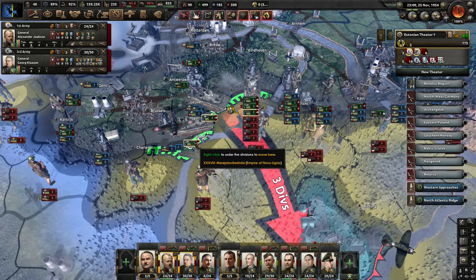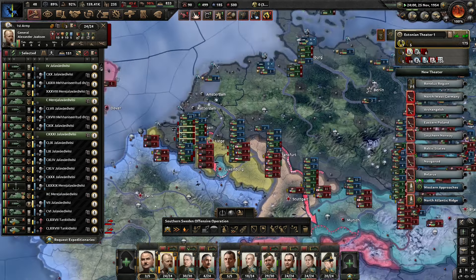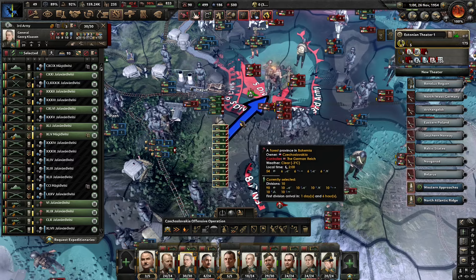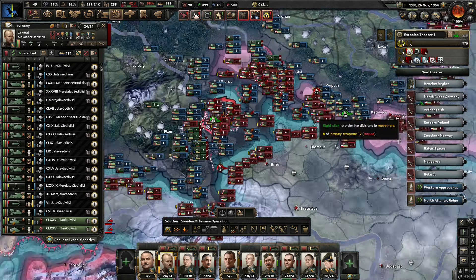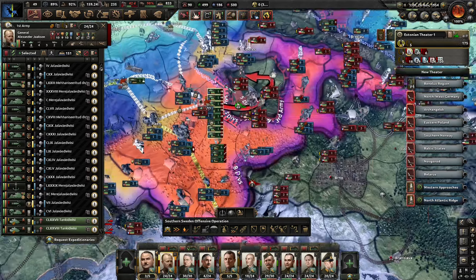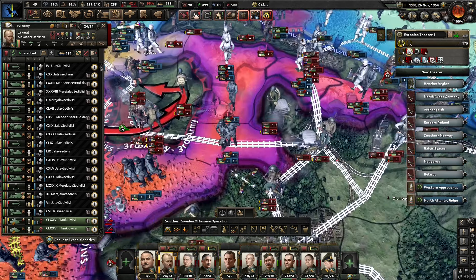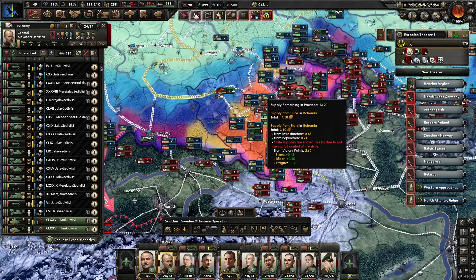It might actually be even better to just encircle them instead of attacking. Let's call off the assault here for now and get the situation sorted first. We can support the attack here and get that cleared up, and then we'll have to check the supply lines. Prague is coming online and Prague should be able to get the area here supplied, hopefully.